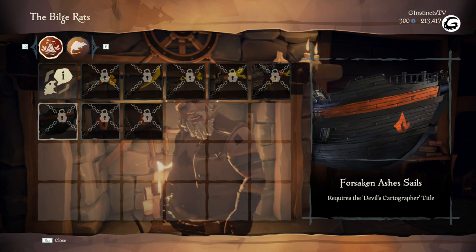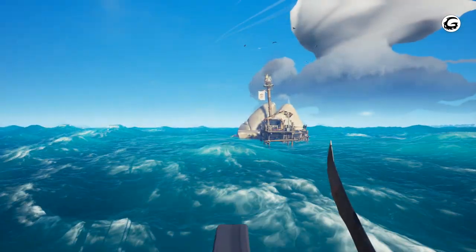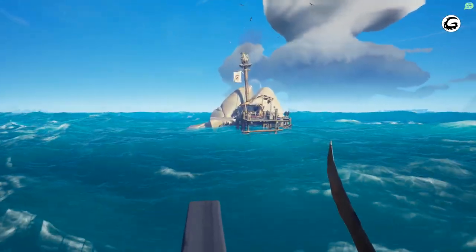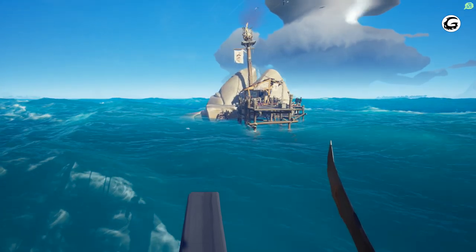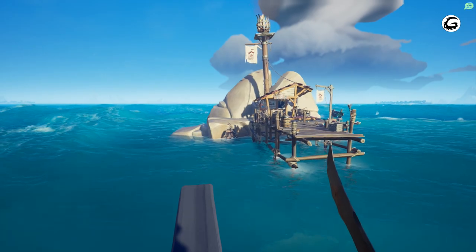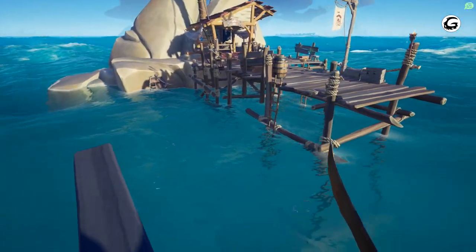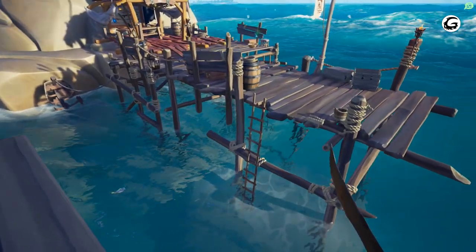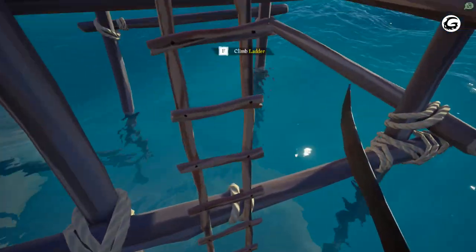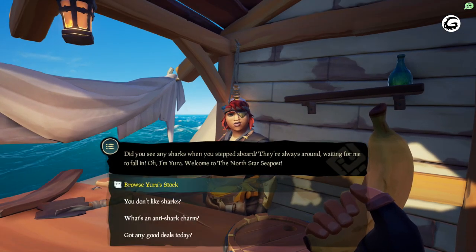The Devil's Roar is the new region's name. Also with this new update they added sea posts scattered across the entire map of Sea of Thieves. You can find them by looking on the map — they're marked on the map — and they're basically exactly what they sound like: sea ports. You go on these ports, you can find some supplies, and you find merchants that give you discounted random items that you would normally find at full price in a regular merchant shop.